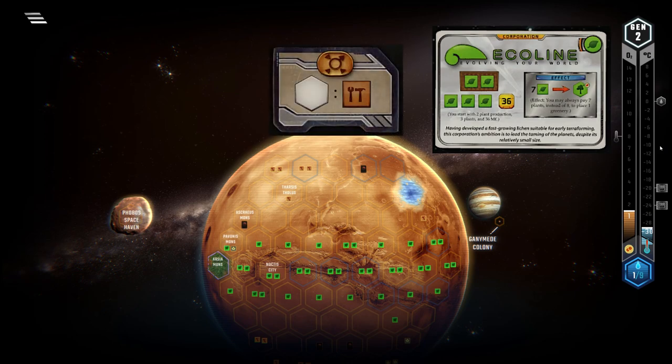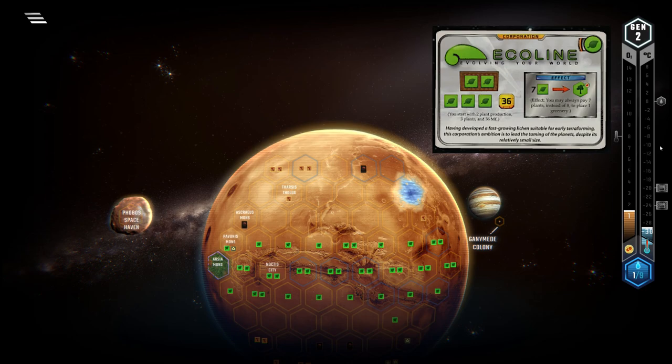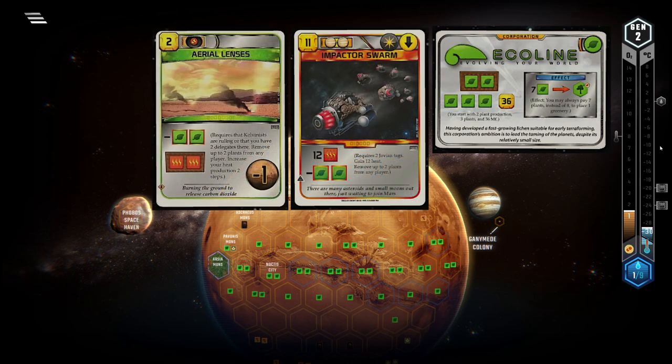Mars First is a nice second option, with a steel rebate for all tiles placed. Another upside for the expansions is the fact that they introduce almost no new plant-destroying cards — these two are the only ones, and they are really bad. This severely limits the chance that your opponents will hit your plants, and helps you out enormously.